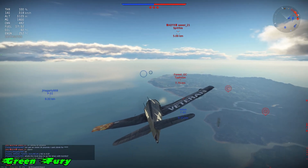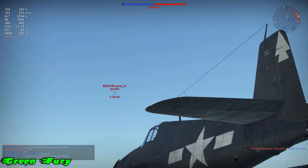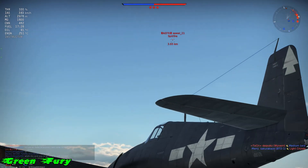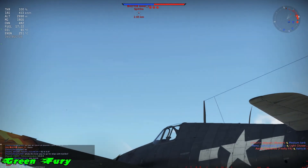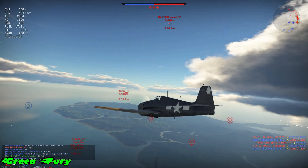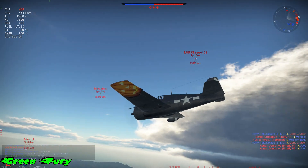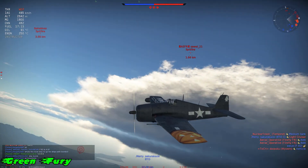First thing you need is a squadron mate that knows that you're actually rushing in, so you're baiting the enemy low. What you're basically going to do is create this drag racing effect where the enemy follows you. To do that, first I've got to get their attention — and to get their attention, what I need to do is very shallow dives near them, baiting them into thinking that they can get me.